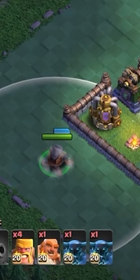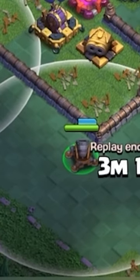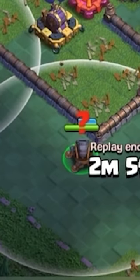The Cannon Cart when dropped can either be a mobile cannon or a stationary mortar to hit buildings within range, and a question mark populates when no target is available.